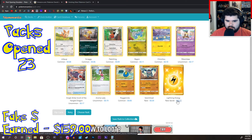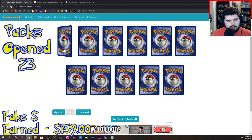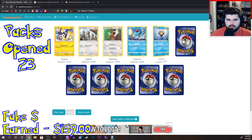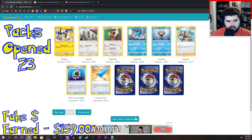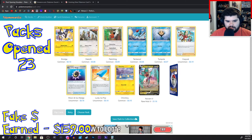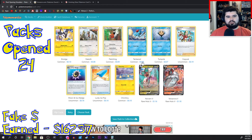Pack 26 — really? Rayquaza is worth more than this? Well, it's golden so I like it. Yamagola, Slakoth, Fletchling, Tentacool, Tripol, Copycat, Moon and Sun Badge, Lucky Ice Pop, Chinchoo. Noivern V. Volcanora V — what am I looking at? What generation is this? I have no idea.